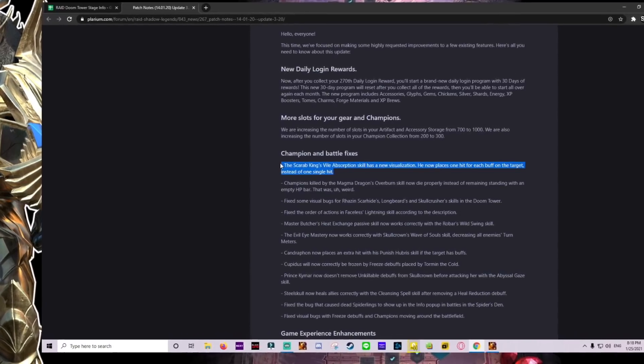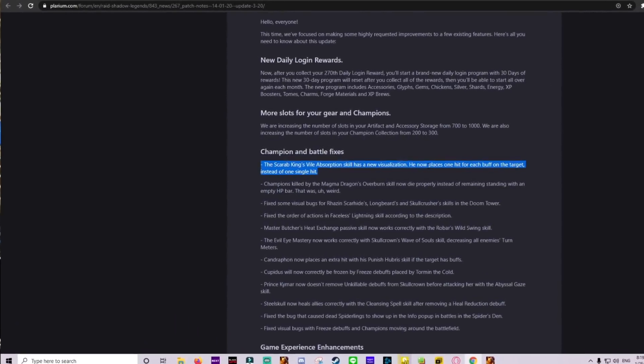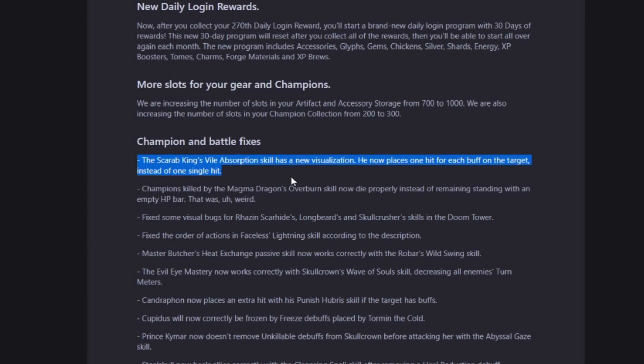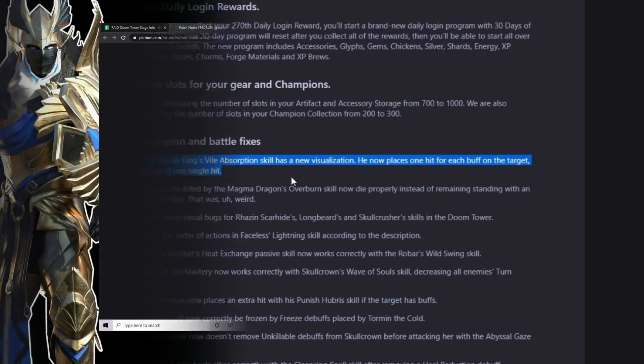As of the 3.2 changes a couple weeks ago, he now places 1 hit for each buff on the target instead of 1 hit total. That's actually 1 additional hit per buff — so you're always going to be hit 1 time, and if you have 4 buffs up you're going to get hit 4 more times, 5 times total with 4 buffs. That's why 2 Virgus don't work anymore.